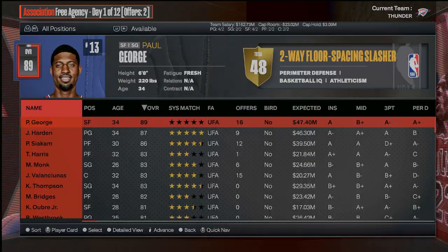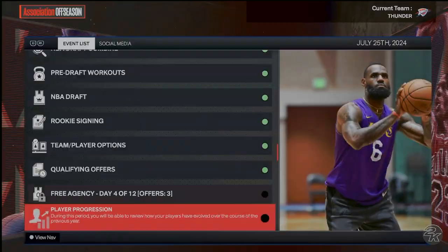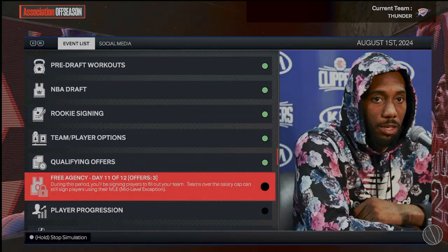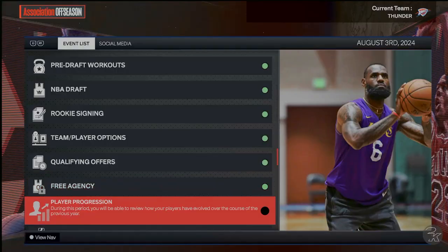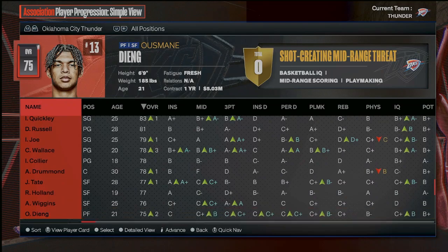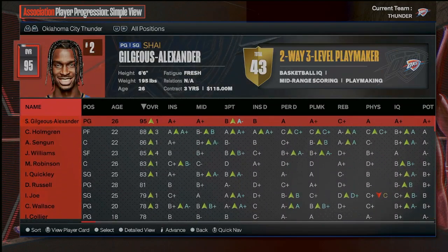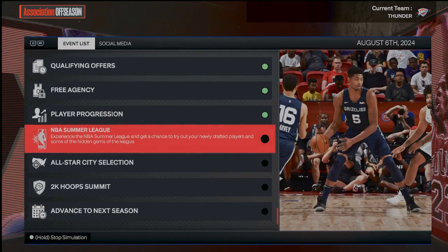It looks like we got a little bit more money to spend, so I'll offer Drummond a contract — why not. The team, I don't know man, I feel like we're going to suck again, which is fine. I guess we're just going to have to ride it out for a little bit. I think this team is really good, but then again you just don't know — this simulator difficulty is incredibly difficult.